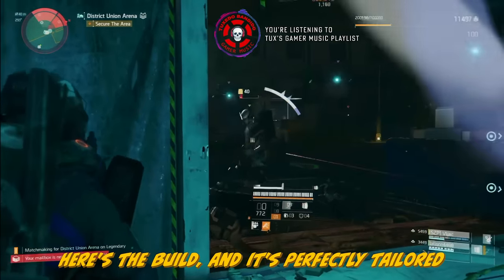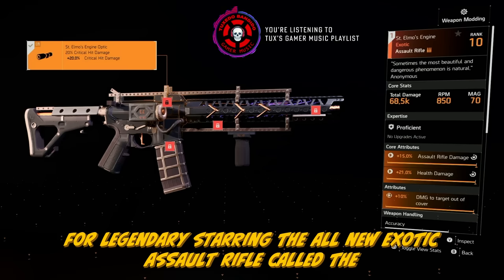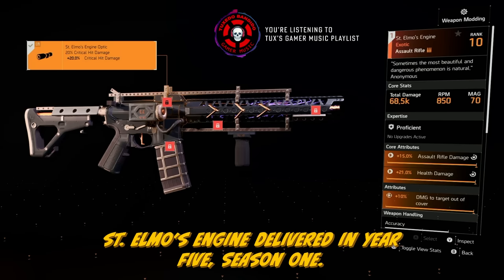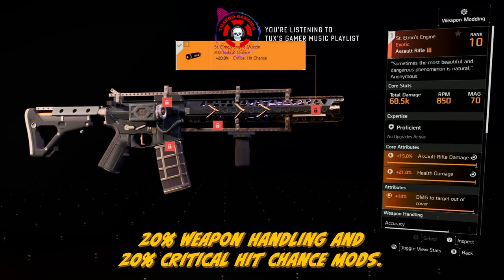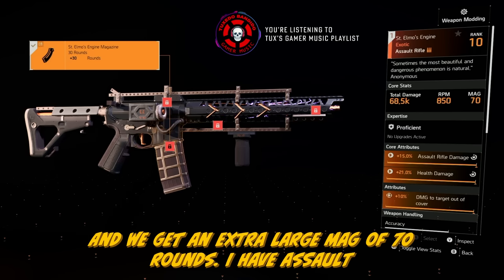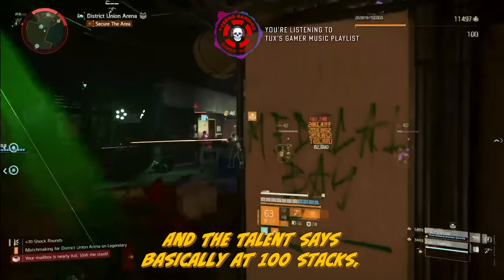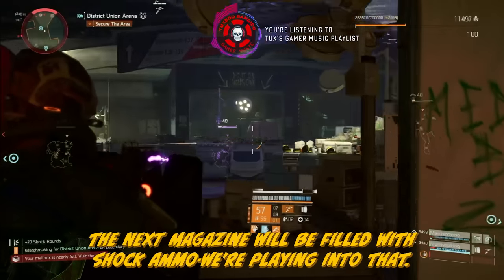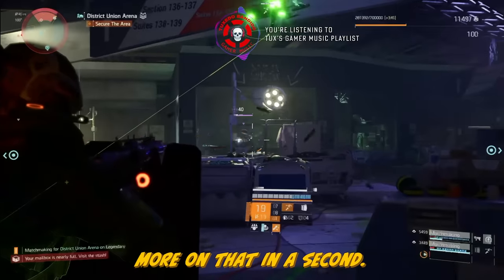Here's the build, perfectly tailored for legendary, starring the all-new exotic assault rifle called the St. Elmo's Engine, delivered in Year 5, Season 1. This beast comes with 20% critical hit damage, 20% weapon handling, and 20% critical hit chance mods — those are amazing. We get an extra large mag of 70 rounds. I have assault rifle damage, health damage, damage to targets out of cover, and the talent says at 100 stacks, the next magazine will be filled with shock ammo — and we're playing into that.